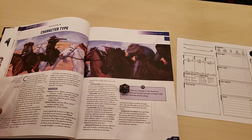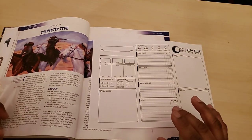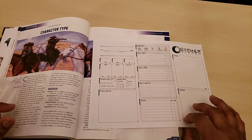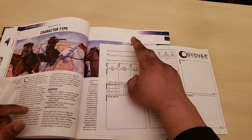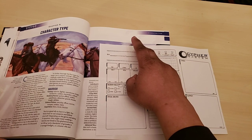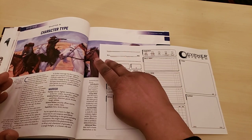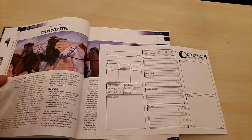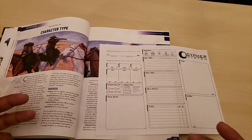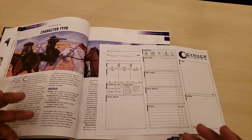When you're constructing a character in the Cypher System, you build your character by building a sentence — kind of like a mad libs. Your character's name is an adjective noun who verbs. The adjective, noun, and verb each have mechanics related to them, and choosing those three things gives you everything that makes your character who they are.